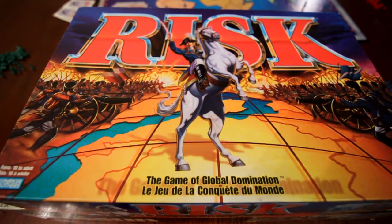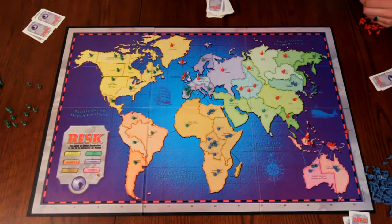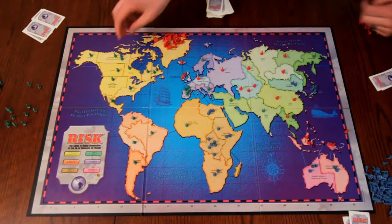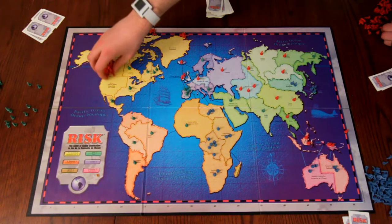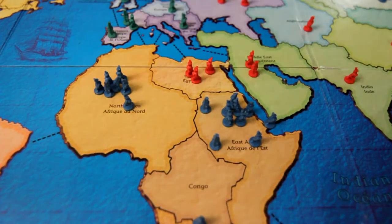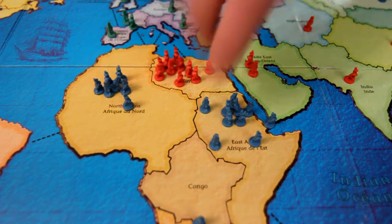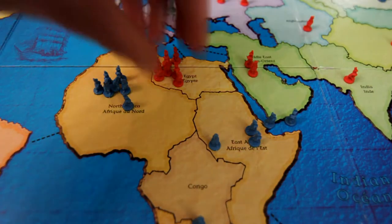There is one goal in the original game of Risk: world domination. There is one means of achieving that goal — amass the biggest army and steamroll your opponents. There is one way to acquire a bigger army: take over and control more territories. This limits a player's options and takes away any subtlety. As your opponent, I know your goal is to destroy my territories, so I'll fortify the ones closest to you, and there's no alternative to brute forcing your way through. The result is often frustratingly left to the dice.